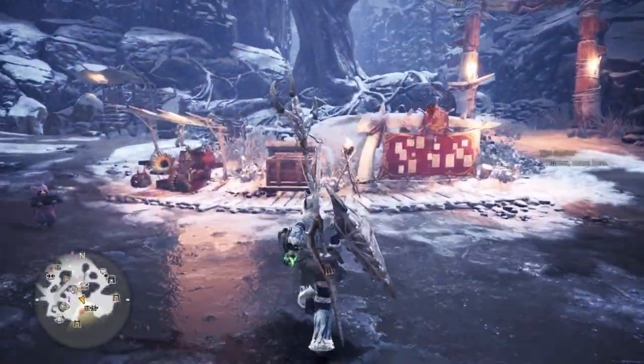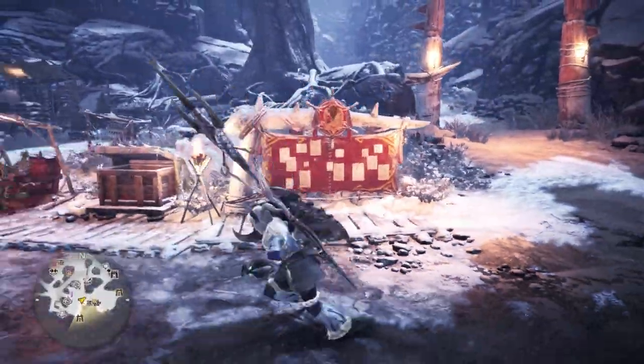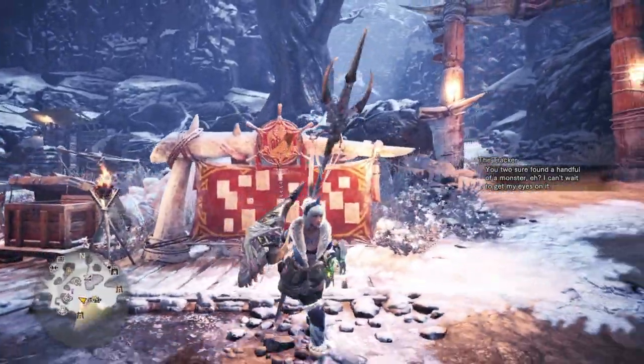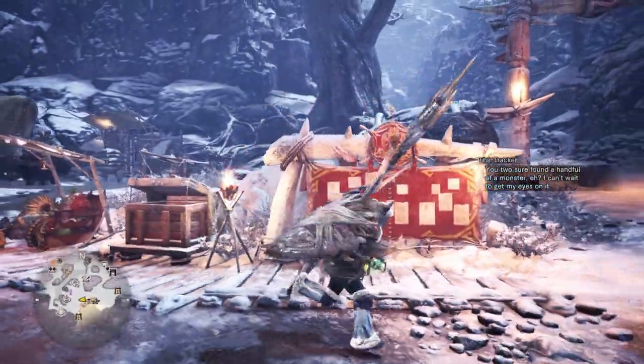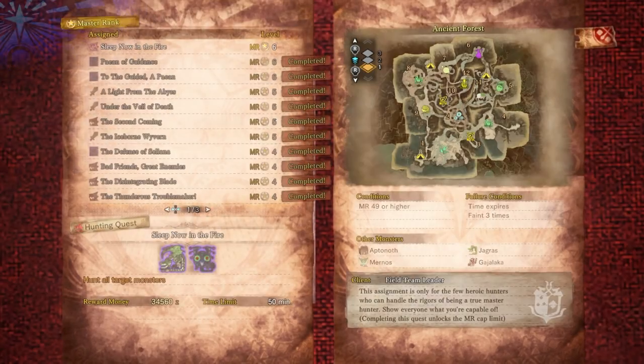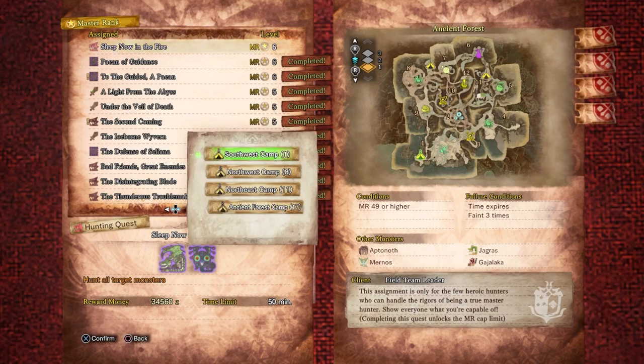I've been following Stygian Zinogre — I had to do it through an event. I haven't hunted him again yet; I was just trying to gather his footprints to increase the research and hopefully open some investigations. But I've been doing that for so long and no investigations were coming up, which is very unusual. I have a feeling I need to push my level up anyway, so that's what we're going to do. The quest is: hunt a Tempered Rathian and a Tempered Nightshade Paolumu for 34,560 Zenny. Completing this quest unlocks the Master Rank cap limit.